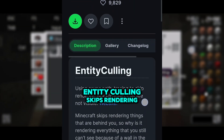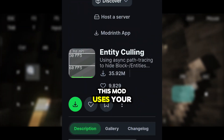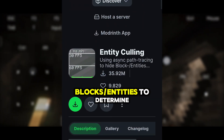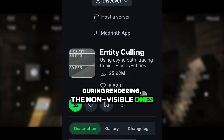Second, Entity Culling. Entity Culling skips rendering objects that are not visible, like those behind walls. This mod uses your other CPU cores and threads to do quick path tracing from your camera to all blocks and entities to determine whether they are visible or not. During rendering, the non-visible ones are skipped, just like entities behind you.